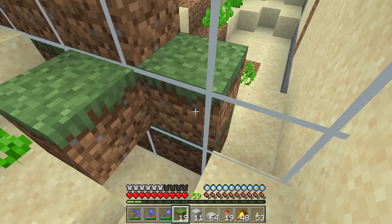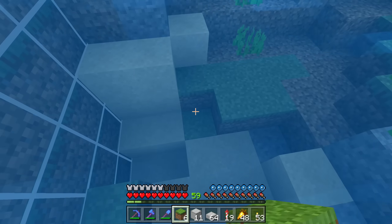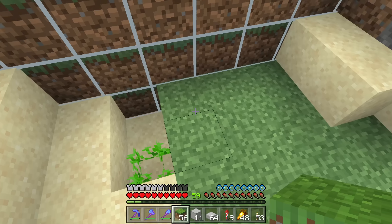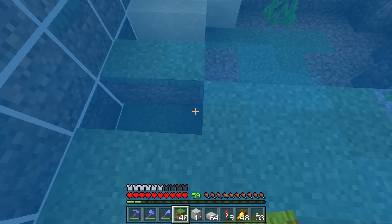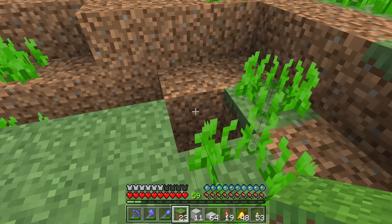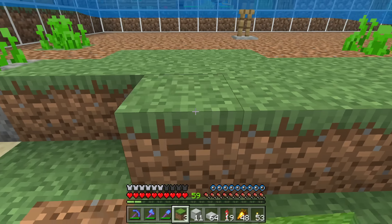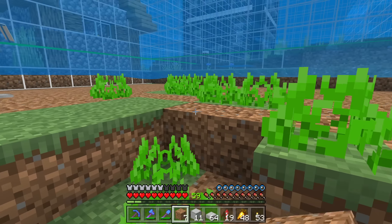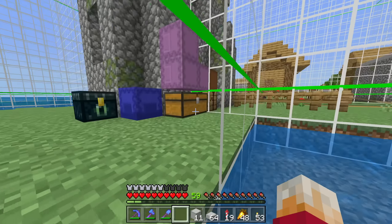We'll start by blocking off the area with all of this spare grass that we've just collected. We'll fill in as much of the bottom as we can with the spare bits of grass - we don't want to waste any of our good materials. It can be a very grassy bottom of the ocean that won't be ocean again in a minute. I could grab a bit of seagrass, but I'm not really all that bothered. We're running out of blocks.